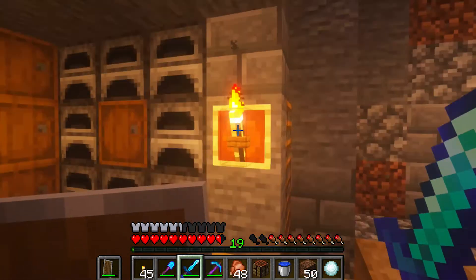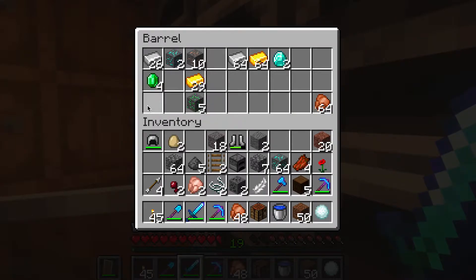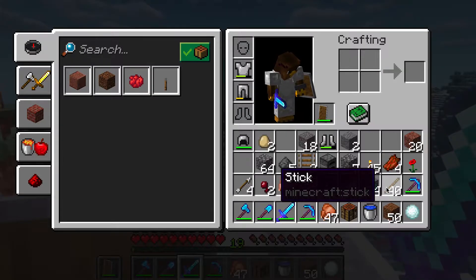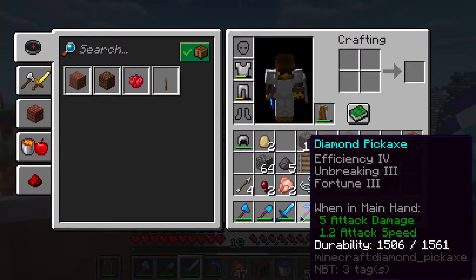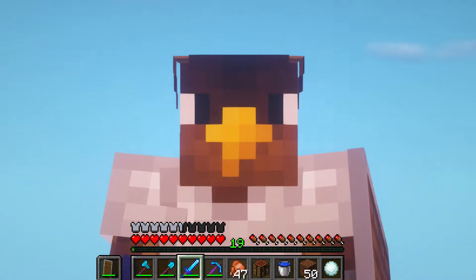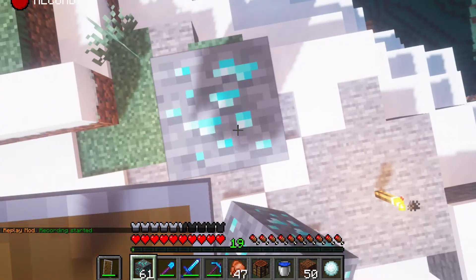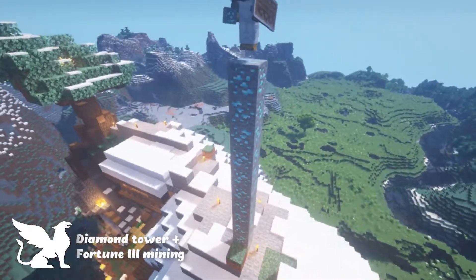First things first, we're going to need tools — and for tools we're going to need diamond, because why waste our iron when we're harvesting an entire mountain? I've got this whole stack of diamond ore that I've silk-touched out, and now I've got a Fortune 3 pickaxe. How many diamonds do you think we can get from an entire stack using Fortune 3? Time to find out — I've got the replay mod on for this time-lapse.